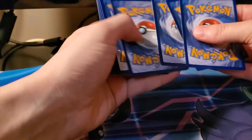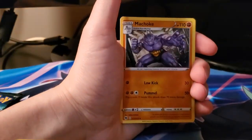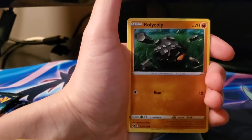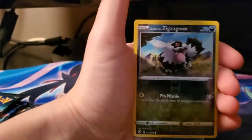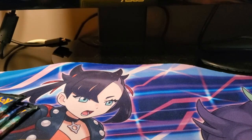We start with Leaf Energy, Machoke, Rotom Bike, Absol, Rolycoly, Inkay, Nickit, Hatterene, Sillipede, reverse Zigzagoon, and another Litten Rock. The Litten Rocks are just following us on to the next pack.